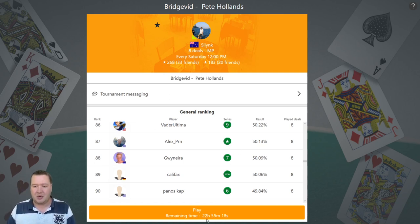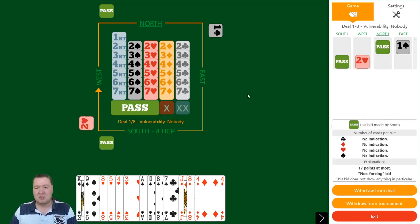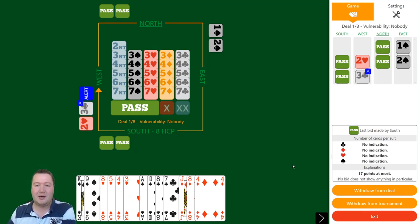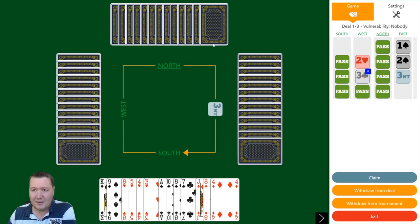Let's jump into it. Board number one: eight high card points, 2-4-3-4. Pass — the spade bid to me. I don't have a bid. I considered a takeout double but that would just really help the opponents when they end up declaring. So no double. The bidding goes one spade, pass, two hearts — which is non-forcing, not game forcing — two spades as a waiting bid, three clubs as third suit forcing, then three no trumps.